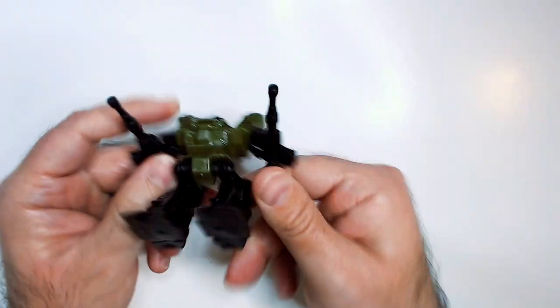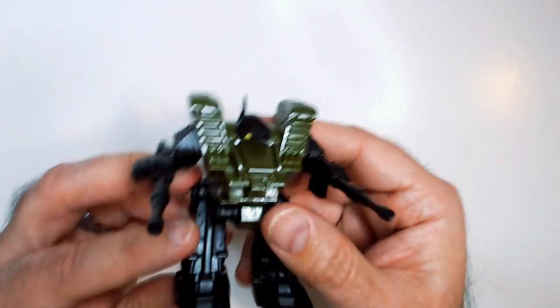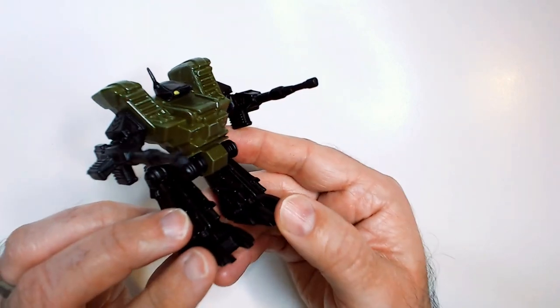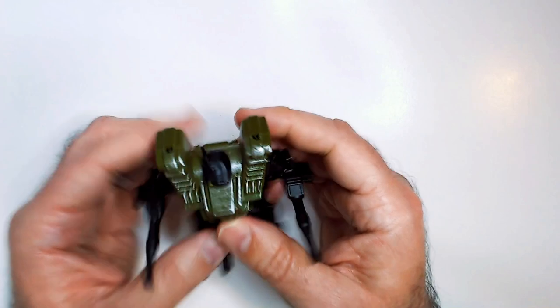He has huge square feet which help him stand. Good color scheme — I like the green on the black and the little yellow detail on his eye. I think it looks cool.